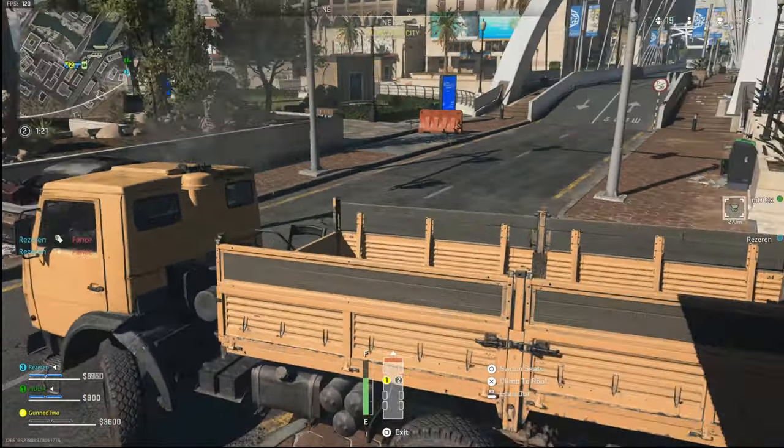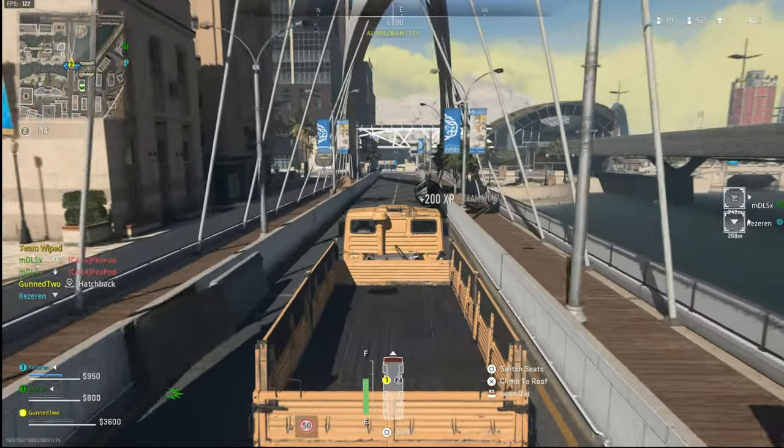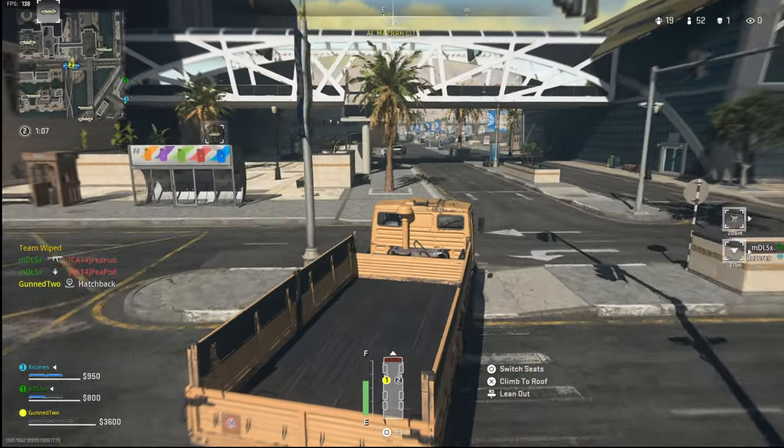I've got 3600 cash so right now I'm just thinking I'm going to go get my loadout gun and then come back to this build and re-engage that team. Luckily my teammates wiped that team anyway, so I'm going to get my gun and then try to play from within our magic city.